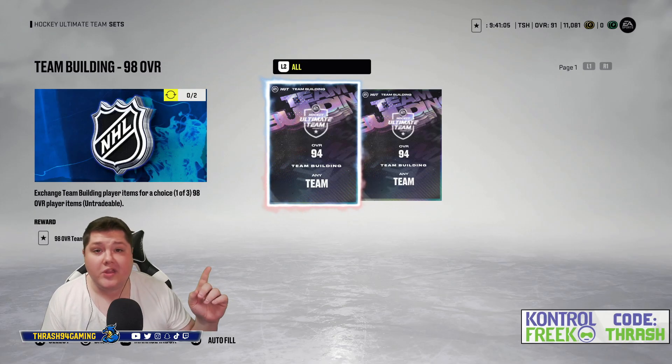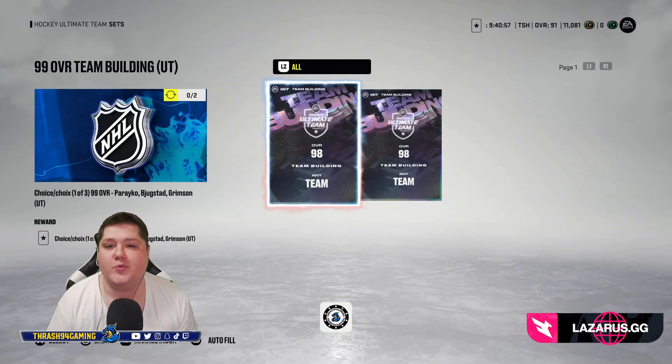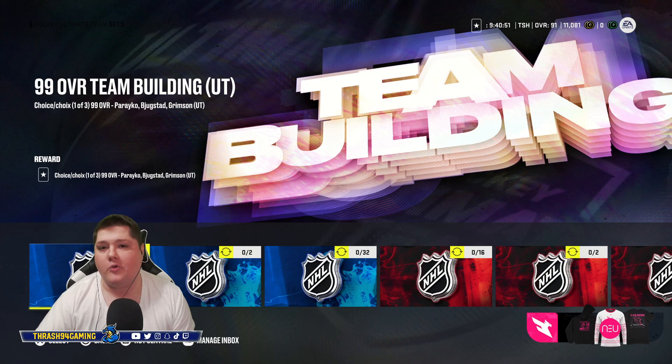You then traded two of the 94s in for a 98. And lastly, later in the year, they did add in that if you traded in two of the 98s, you could upgrade yourself to a 99. So these go throughout the entire year — they add sets, they help out. These 84s at the beginning of the year might not be super helpful, but once you have enough of them, you can really help stack your team.